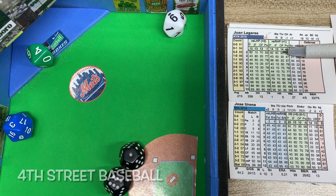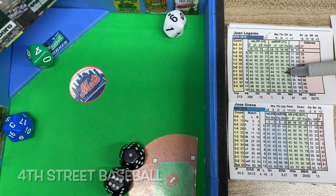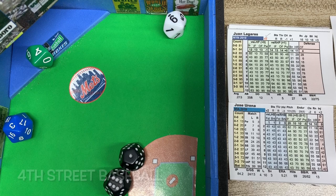He'll read off the outfield column because it was hit to the outfield. The 2d6 adds up to 7, which gives us 70. When it falls on a zero, we add the fielder's number — right fielder is 9 — so that's 79. A 79 reads as a deep drive to right field.